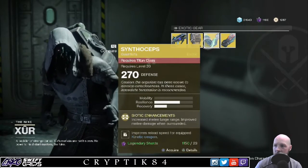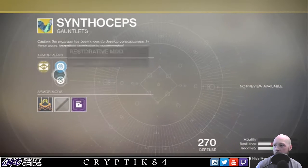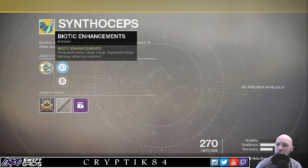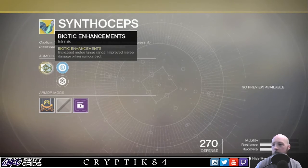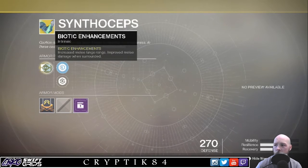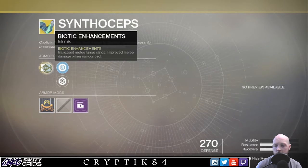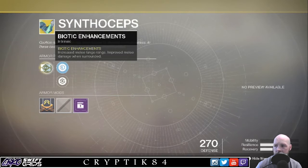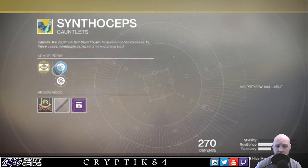For the Titans, you get the Synthoceps — these are gauntlets. Biotic Enhancements: increased melee lunge range, improved melee damage when surrounded. These could be quite good, especially in PvP — if you get that first hit in, you're gonna win those little hand-to-hand engagements. I haven't used them because I don't really play my Titan.